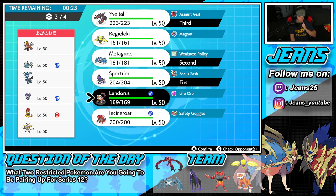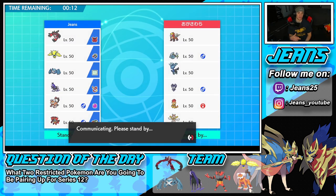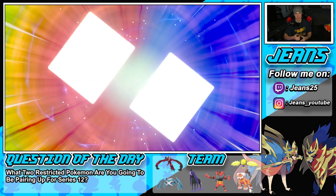He might lead Scrappy for a Fake Out, but that's totally fine because Spectrier is not affected by it, and Metagross will probably just Dynamax at that point so Fake Out won't even affect it. I'm digging that. For the question of the day — let me know down in the comments what two restricted Pokemon you're pairing up for Series 12.